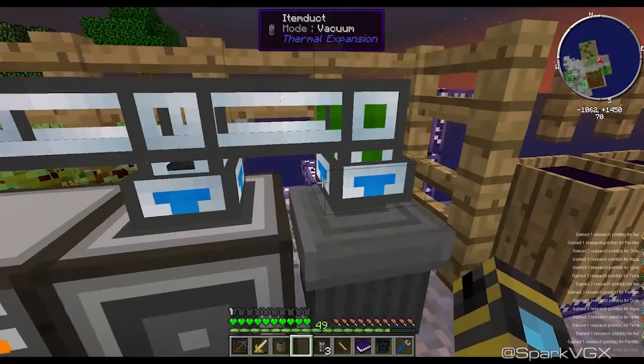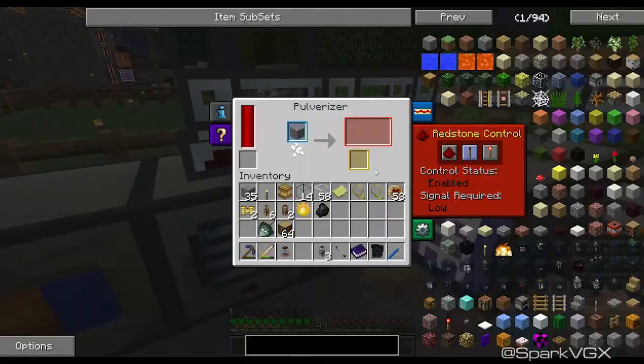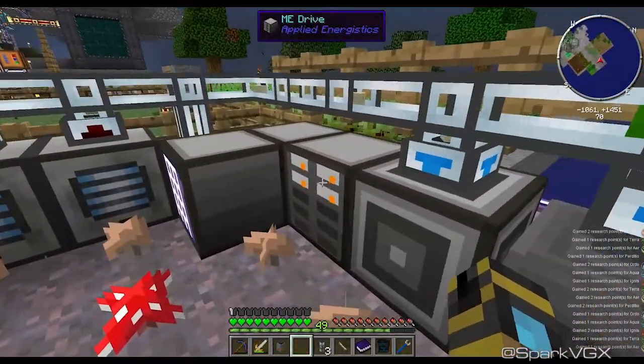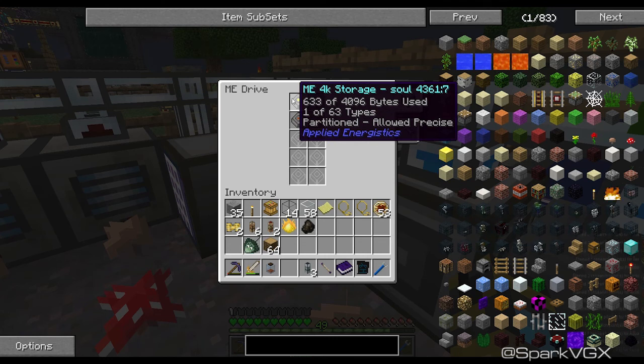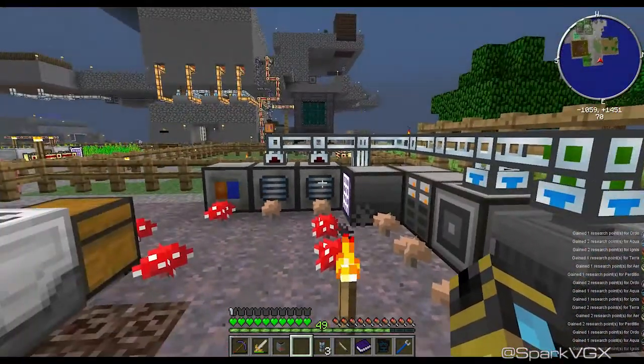If this thing ever makes dust, it puts it into the trash because I didn't want it. These things are specially formatted for red mushrooms, brown mushrooms, one for sand and one for soul sand. So I'll never end up going over that — it's fine.